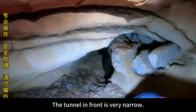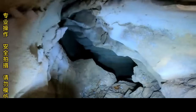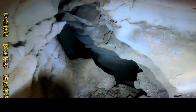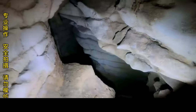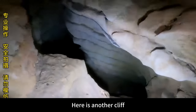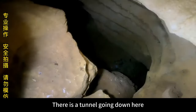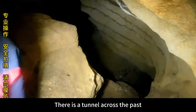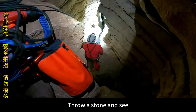The tunnel in front is very narrow — we have to move forward like this. Wow, what a big cavity down there! Keep going. Here is another cliff; we also need a rope here. There is a tunnel going down here and a tunnel going across. There's a crack over there — throw a stone and see.